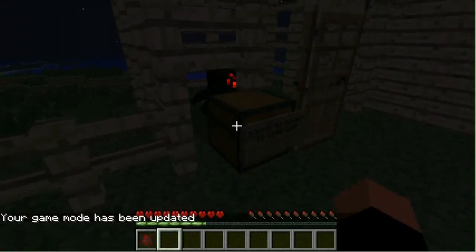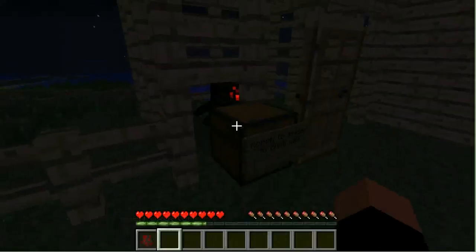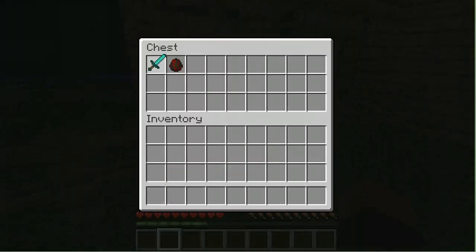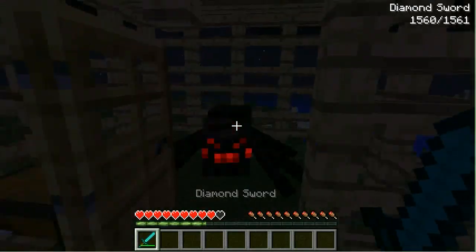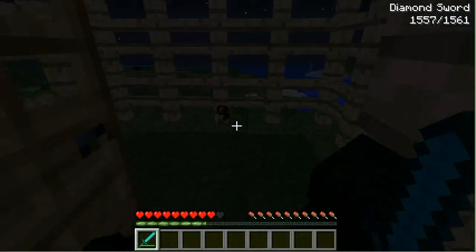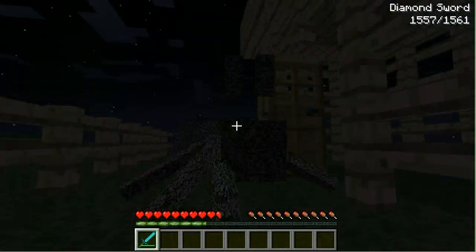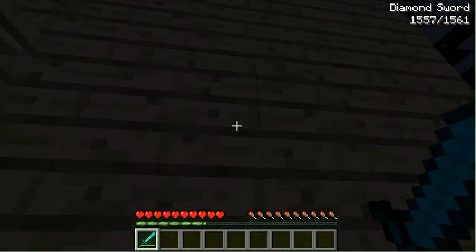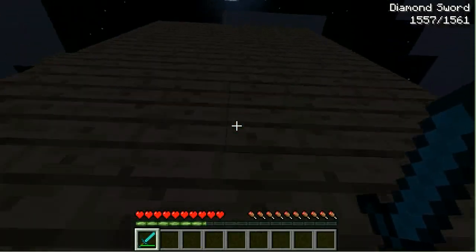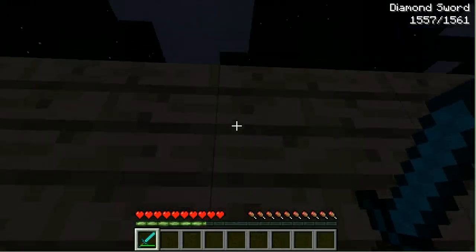Okay, now I'm in survival. Now I'll spawn a spider egg. I'll just put that in there and take out the diamond sword. BOOM! This is the coolest thing ever. I'm a spider now. Let me just close the door. This is so cool. I mean, seriously.